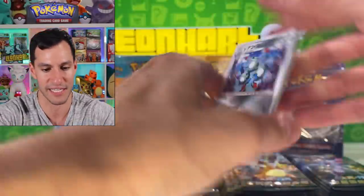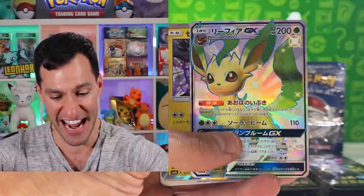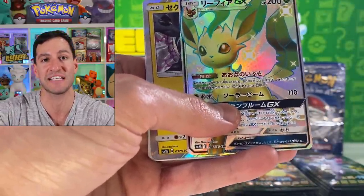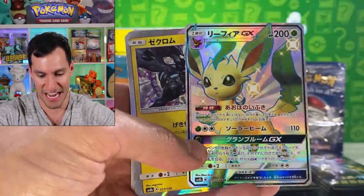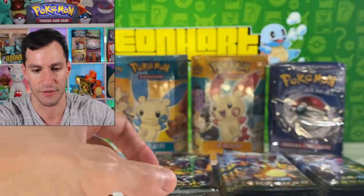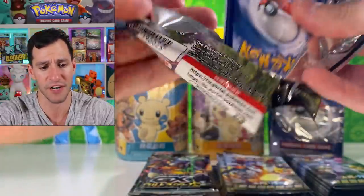Let's get back into the GX Ultra Shiny. I love taking time with these packs. A Leafeon full art shiny — it's so funny, I just pulled this from the English Hidden Fates set in Friday's video! A Leafeon full art looks beautiful in any language. Oh my gosh, there was also a Volkner in there — repeat, there was a Volkner!